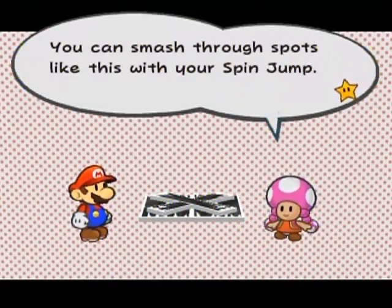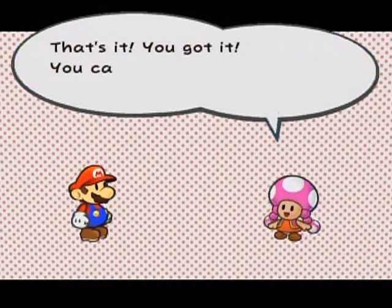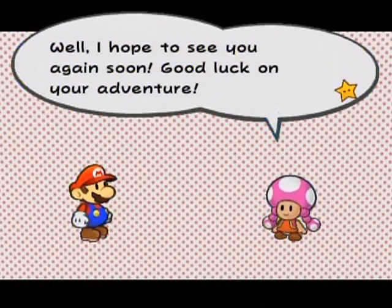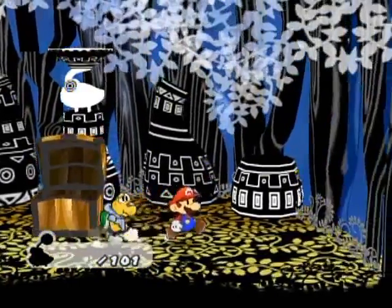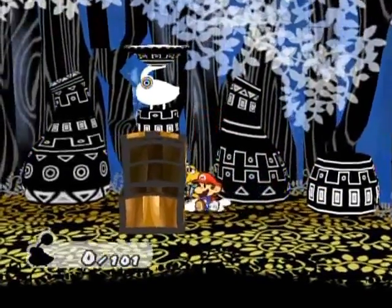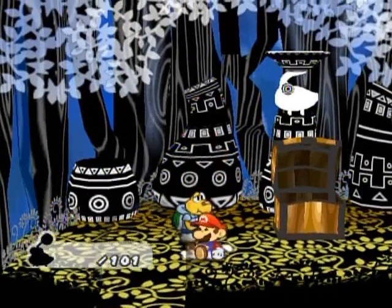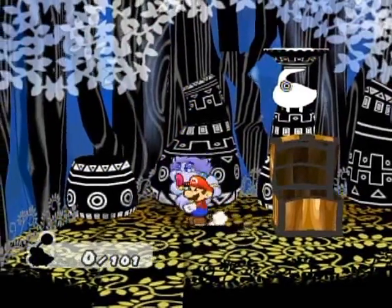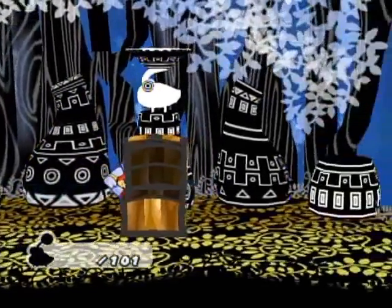Look familiar? You can smash through spots like this with your spin jump. Any time you see a trapdoor like that, smash right through those suckers and you'll find whatever is underneath. There are also certain hidden spots here and there that you can ground pound. I don't know if there's any in this room in particular. It would be pretty interesting if there was something around here — let's see for the heck of it. Flurry, can you blow this stuff away, just for the heck of it?